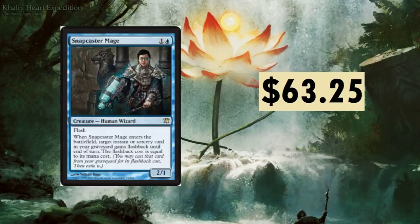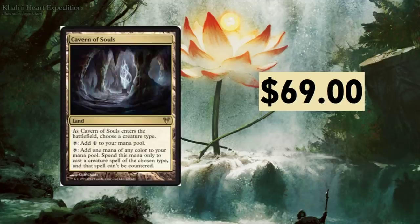Scalding Tarn at $61.85 — not much more to say on fetchlands. Snapcaster Mage — love this artwork. It has flash; when Snapcaster Mage enters the battlefield, target instant or sorcery card in your graveyard gains flashback until end of turn, and the flashback cost equals its mana cost. Basically a four-of in almost any of those decks. They recently printed a similar card for Standard, which is probably why Snapcaster went down a little.